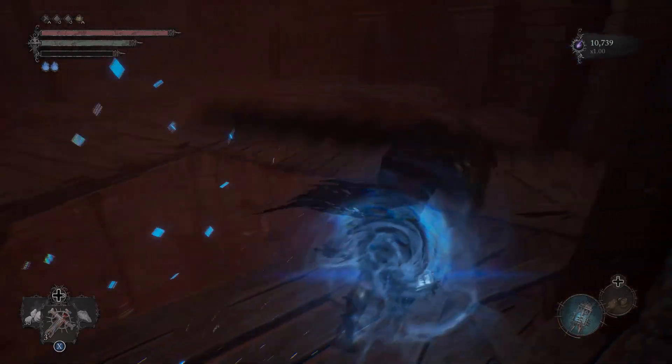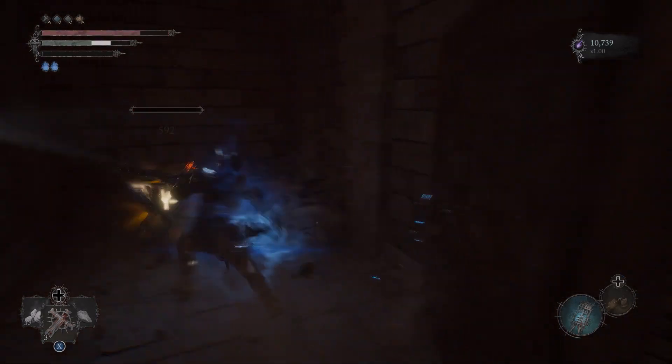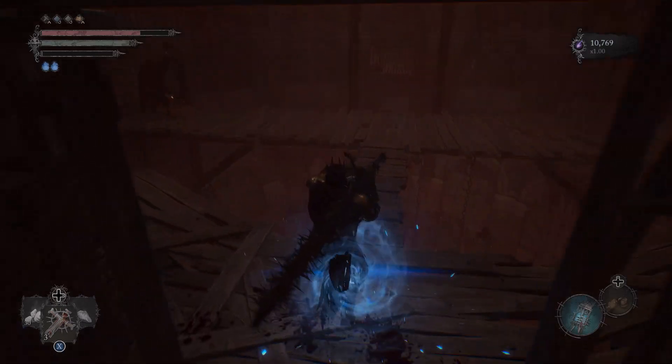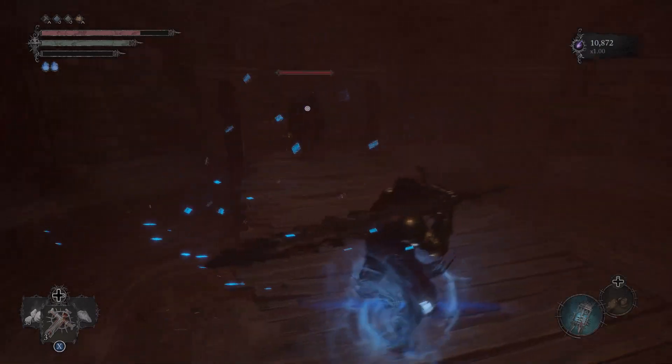When you reach this spot with the carrion knight and the crossroads in the mid, take care of the small fry and then do what I did for a real easy kill on this a-hole.